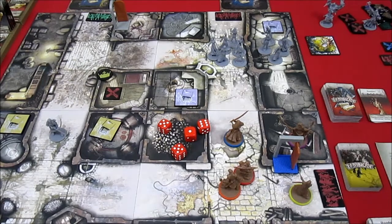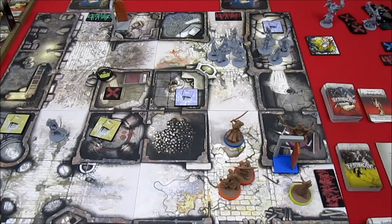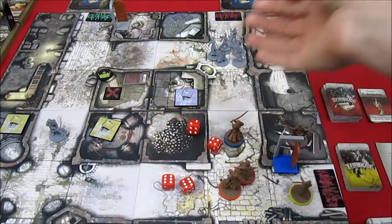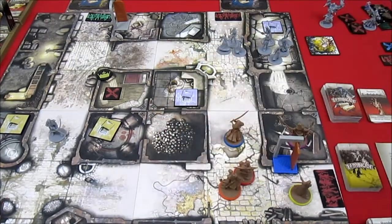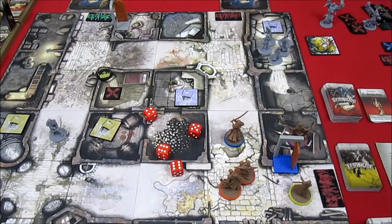She still has 2 more actions left. She fires twice into the horde with the Chaos Bow. First attack is 1 hit — she rerolls and gets 3, which is better. Her last action she fires in there again and gets all hits — Dragonfire actually erupts in there. That bow is a little bit overpowered, but I like it. That's going to be the end of Nelly.